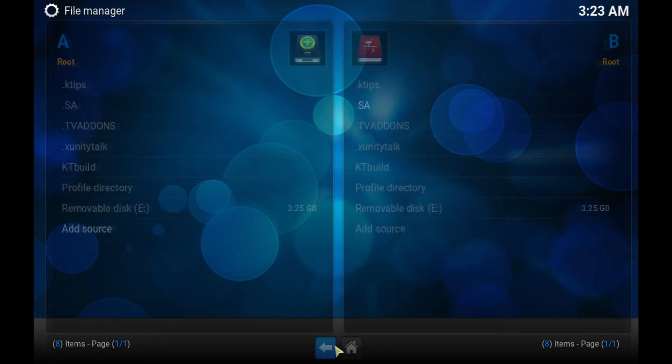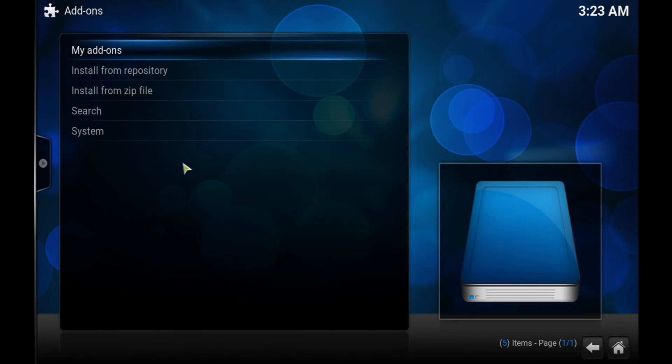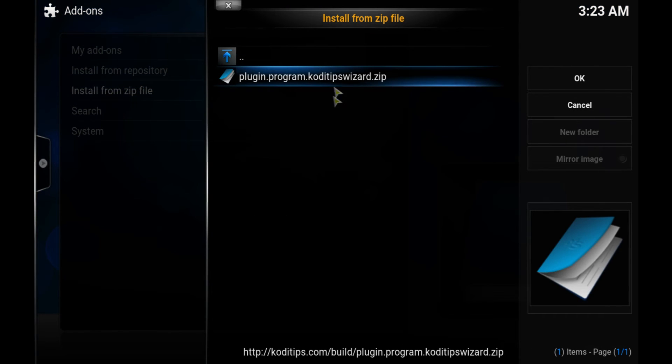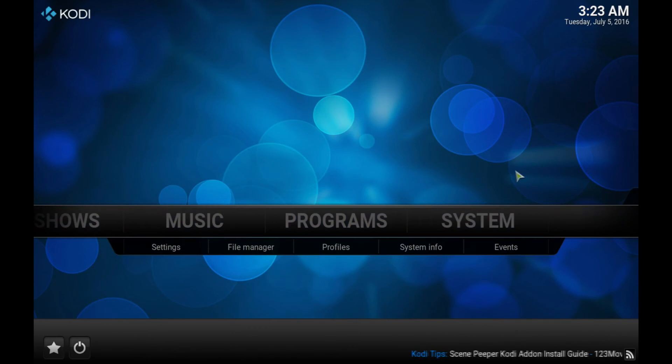Once you've named it, go ahead and press OK. Then go back to the home page and go into System. We're going to be going into Add-ons. Once in Add-ons, go to Install from Zip File. Here you want to go to K Tips and install it. After you do that, it's going to take a couple of seconds — maybe 30 seconds or depending on your network a little bit longer or less. Once it's done installing, you'll get a little pop-up on the right corner letting you know it's been installed.